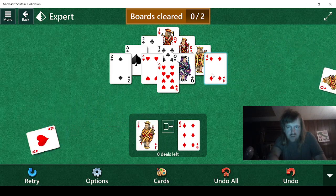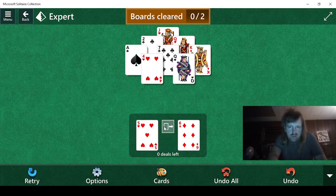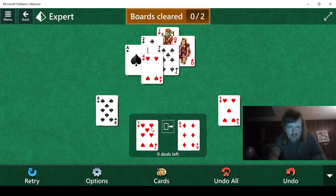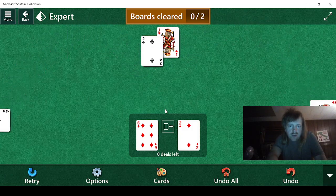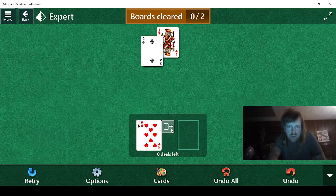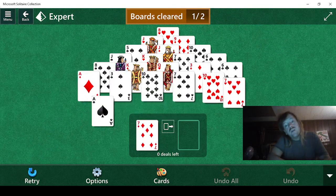There's the ace. So there's the 4. Now we just need a 9. We're going to keep that because of the 6. There's the 9 we need. We just need a 6. Now we need a jack — and hopefully there's still a jack in here. Yes, there is. And there's the 2. Next board.